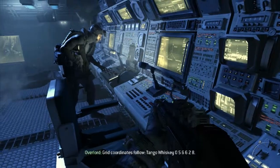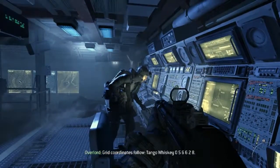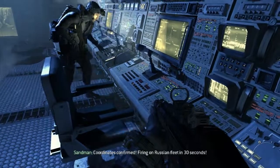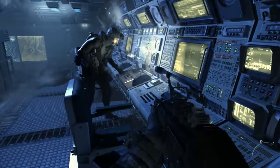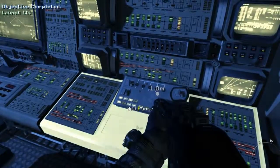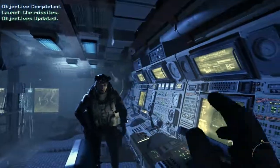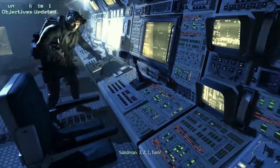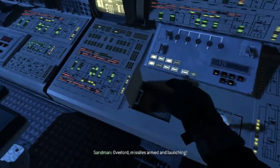Grid coordinates follow: Tango, Whiskey, 0-5-6-6-2-8. Coordinates confirmed. Firing on Russian fleet in 30 seconds. Frost, get on the console. Three, two, one — turn. Overlord, missiles armed and launching. Roger, SEAL team is in position for exfil. Go!